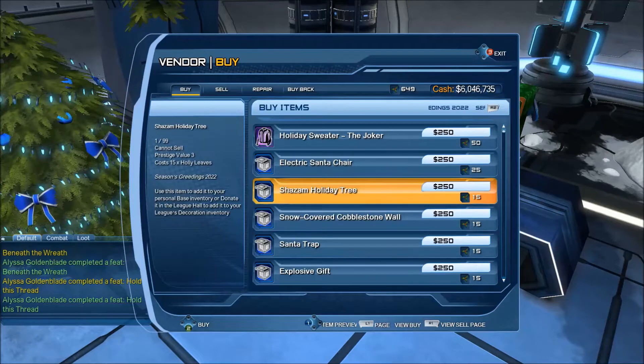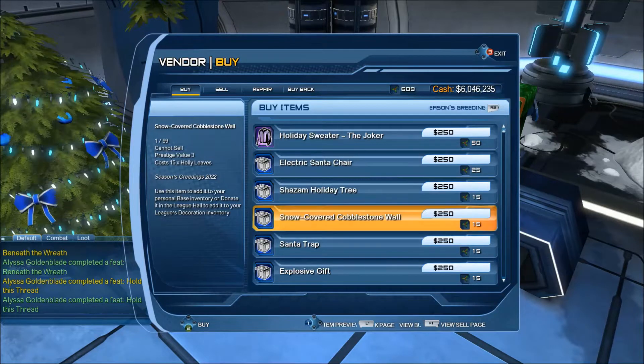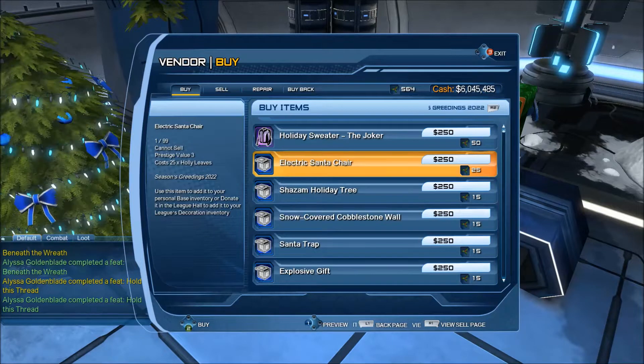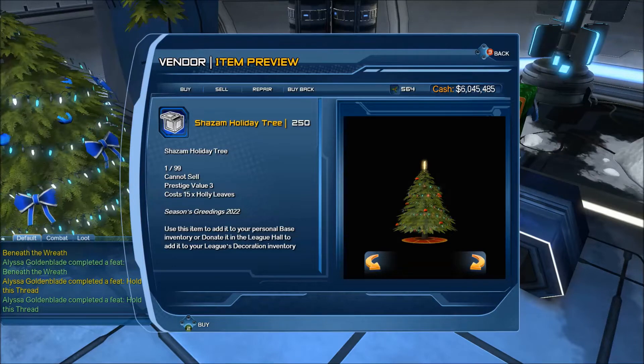The base items are kind of pricey but there's only five and we have to get all five. I would actually prefer these to be lower and then the feat should not be a checklist — it should be like out of ten, where you get ten of any of these. The Santa electric chair is kind of weird. The Shazam holiday tree is kind of expected because we have holiday trees for the other heroes, and he has been highlighted recently, so it's about time he got his own tree.